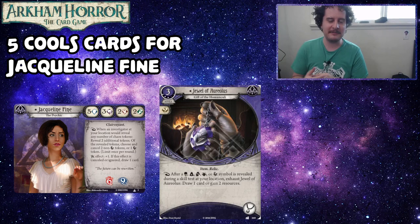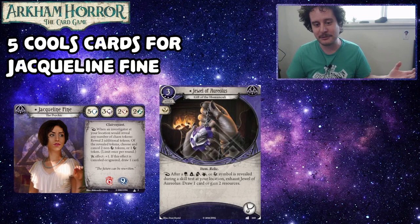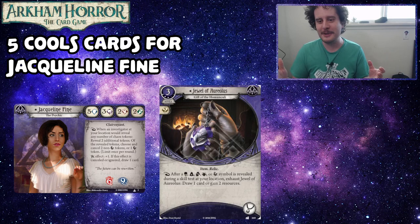Thanks for watching everybody — five cool cards for Jacqueline Fine. Bryn, you get a five out of five; you nailed it. There's no prize, except that you're going to help choose five cards for Stella, and then we're going to make Travis easily explain why they're cool. With you behind the wheel, it might be a bit weirder. We'll see you guys in the next episode in a few weeks for five cool cards for Stella Clark, and then we'll be jumping around to all the other investigators. Thanks for watching, have a good one, and as always — GGs.